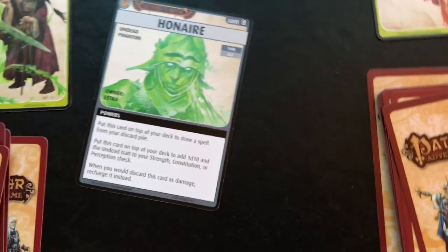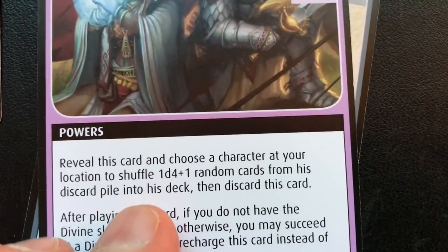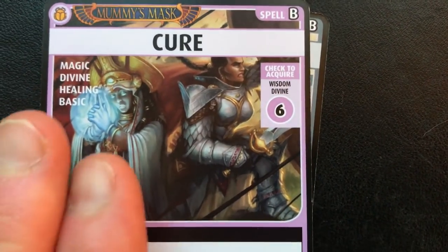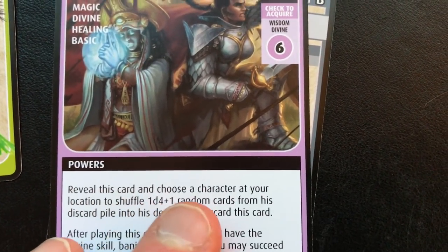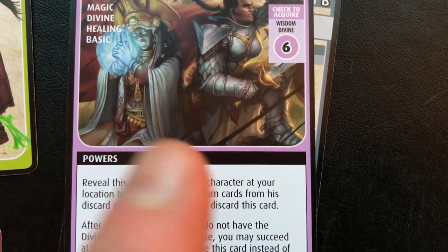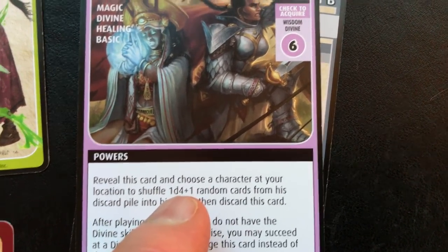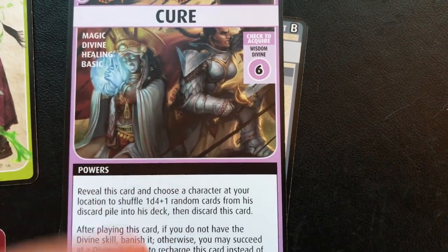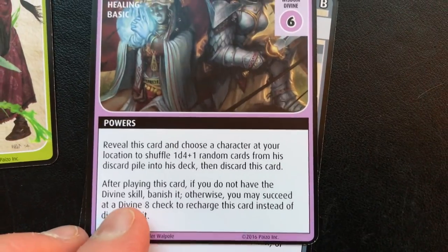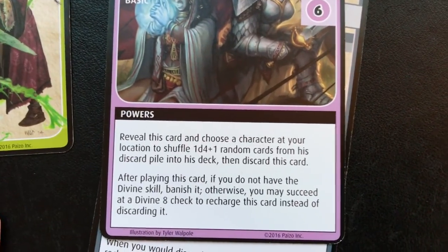She drew a Cure spell — magic divine healing spell. Reveal this card and choose a character at your location to shuffle 1d4 plus one random cards from his discard pile into his deck. That's giving you a minimum of two and a maximum of five cards back. After playing this card, if you do not have the divine skill, banish it — take it out of the game forever. Otherwise you can do a divine eight check to recharge it. We do have the divine skill, so we can attempt that.